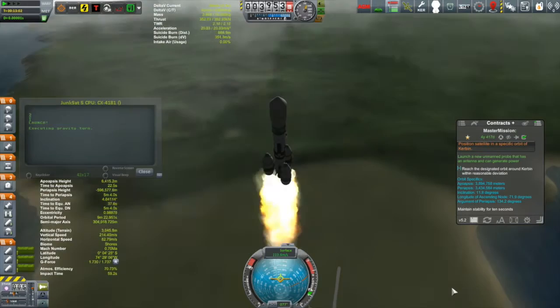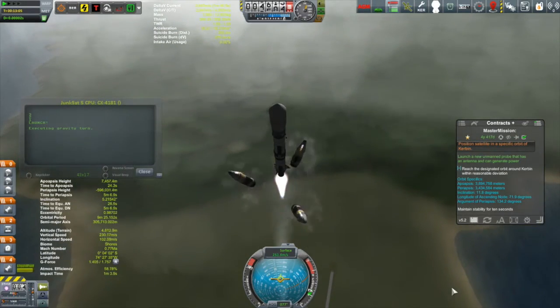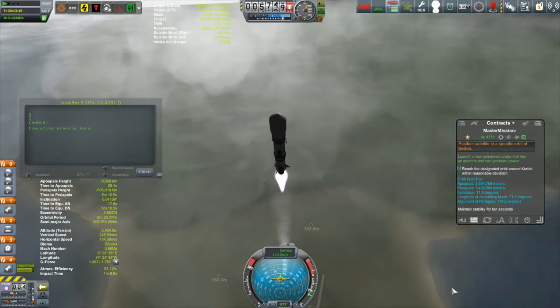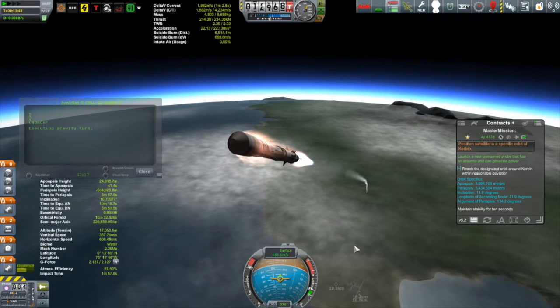I'm going to stop doing that. I also started playing with the script because I had issues with it launching into retrograde orbits — it would get very confused as to which way the rocket should point, and I solved that. I've got to get a contract that gets me going to a retrograde orbit so I can show you that — I was very happy with it.